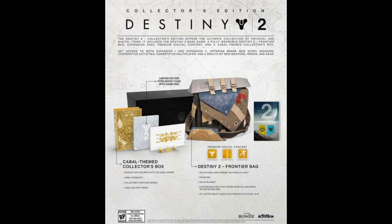The digital content includes the Destiny 2 frontier bag premium digital content: an exotic sword, and what looks like an exotic emote — it's yellow so I'm assuming it's exotic — and some kind of ghost skin.